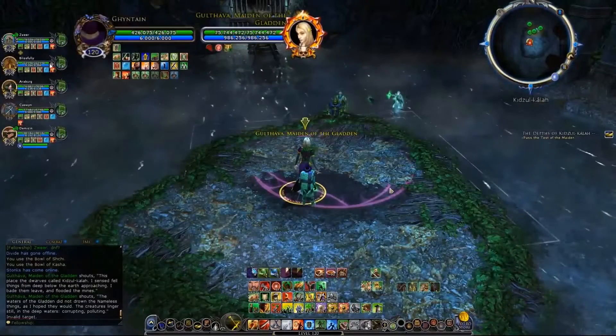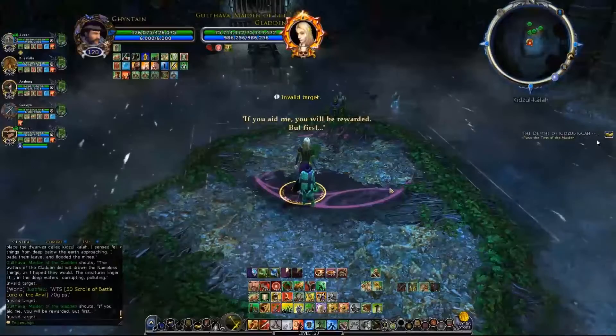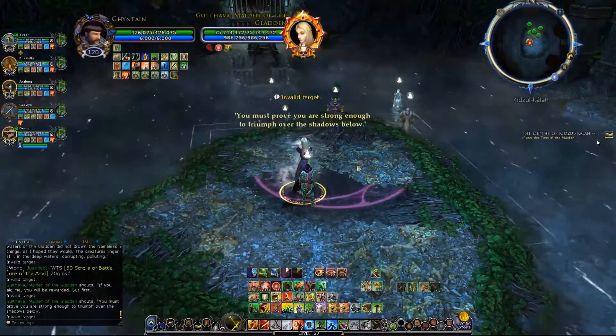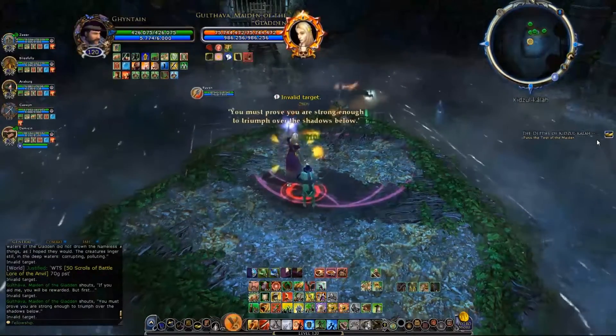The instance starts off with boss one, Guild Thava, the Maiden of the Gladden. I'm not going to linger too much on this fight because it's pretty easy. You can just have your Burglar go redline here. The strategy is pretty clear — just nuke the boss down until she phases.